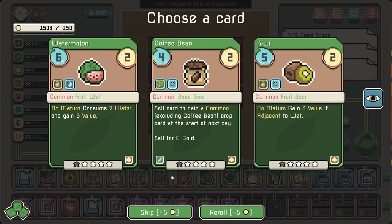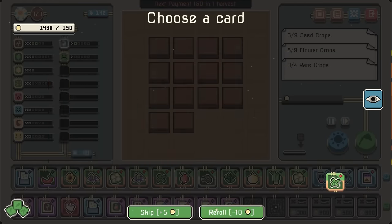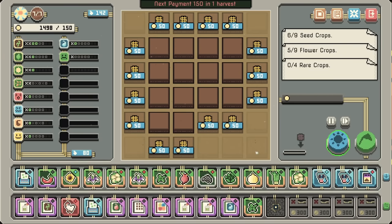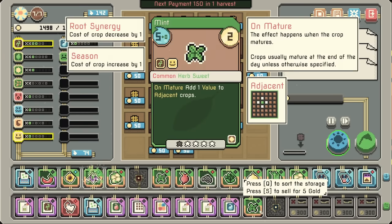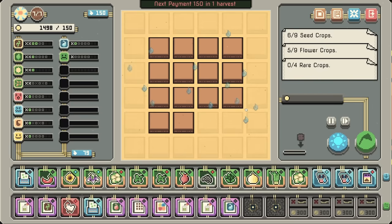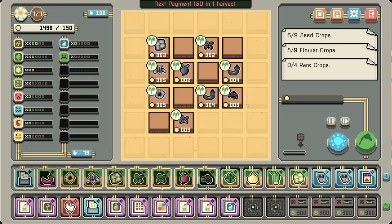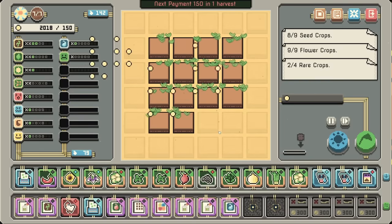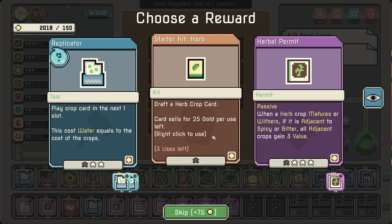Four rare crops — that one's doable. Work towards mint? Sure. We have anything else we can mush in? The one problem is if I go too hard for the replicators, then we don't get the small crop farm bonus anymore, but I'm not sure how much that matters. I know our water's looking okay. We definitely need some more sprinklers, though.